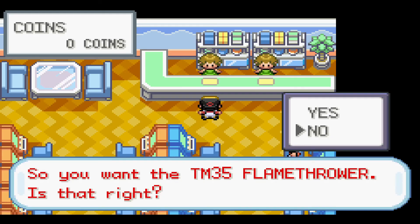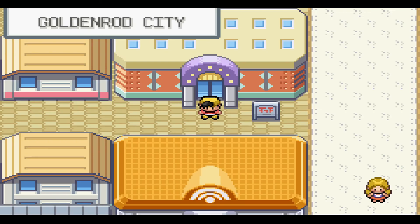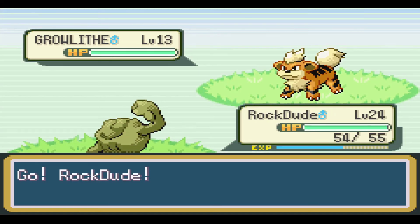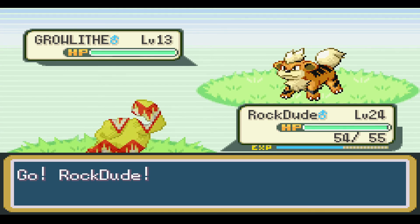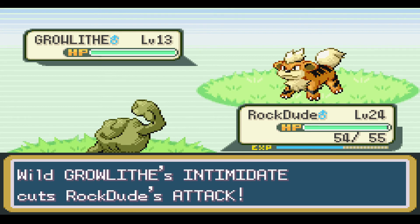And we found a coin case, so I guess that means we can go to the game corner. I kind of want this Flamethrower. I might actually stick around and try to earn some coins to get some of these TMs. Alright, let's head to the next city. We got a new Pokemon here - it's a Growlithe. I'm actually going to add this onto the team because we need a fire type, and Growlithe is actually one of my favorites. So let's catch it.